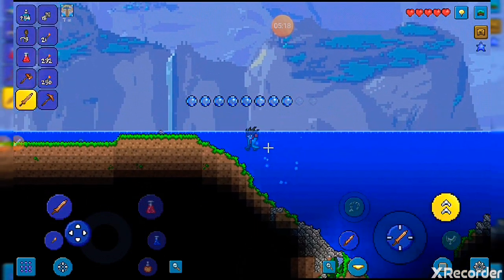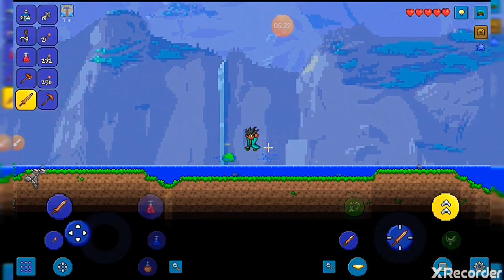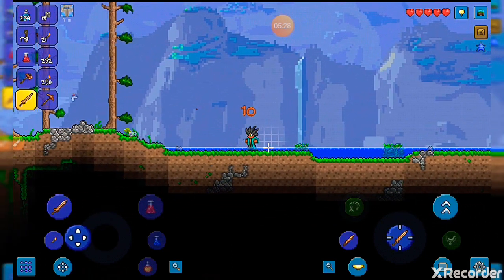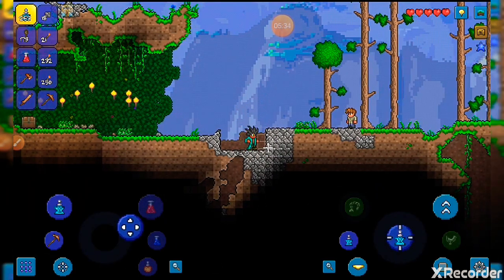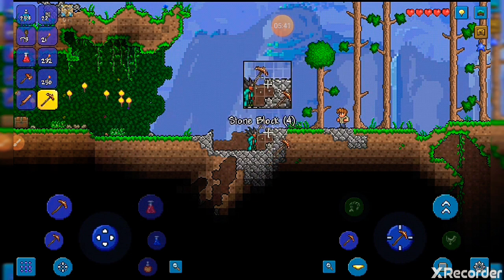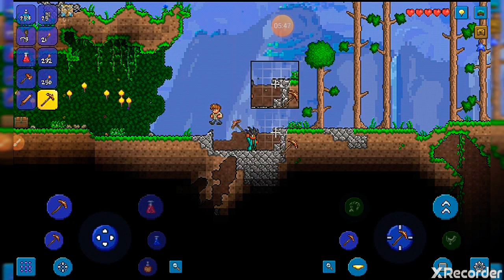I need to get out of here so let's build ourselves a house right over here. One thing about the bad guys is that they can jump, so keep that in mind when building.